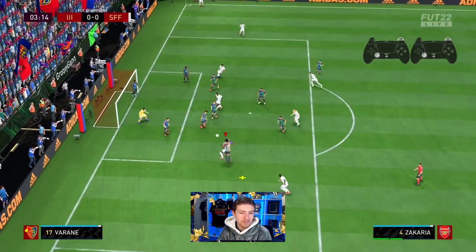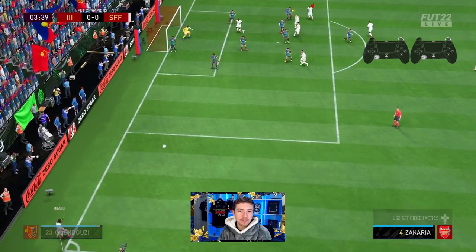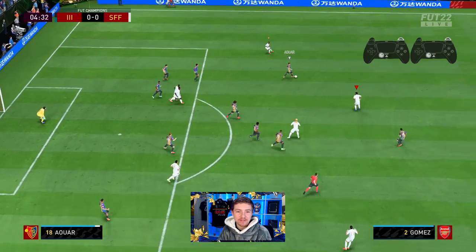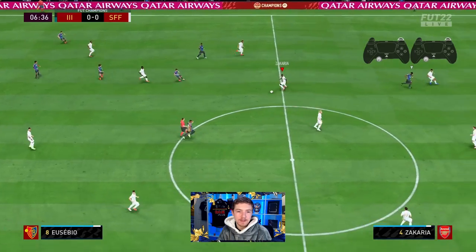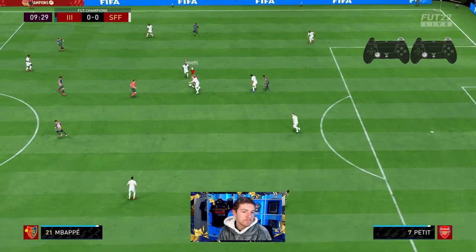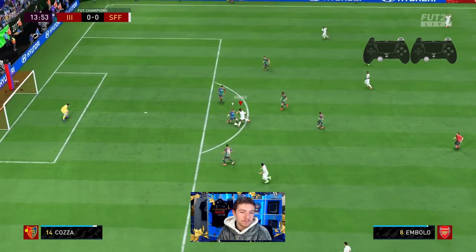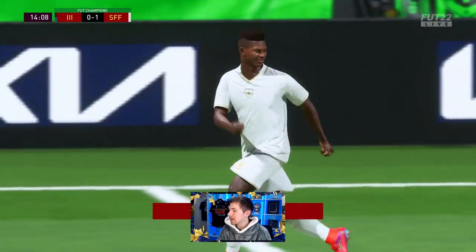A delivery to the back post where Zakaria wins the header, but the keeper saves. Babu delivering to the back post again — Zakaria this time does not win the header. Tried to turn but everyone was too close. A good intercept, and both CDMs team up to recover possession. Zakaria sees the run of Mbolo, whose touch is very good, and it's a great goal — he slams it home past Petr Cech.